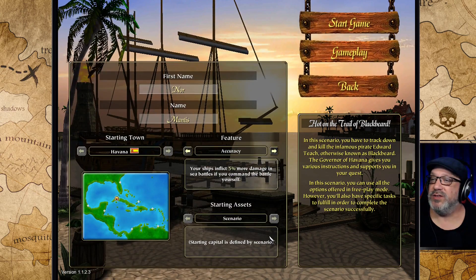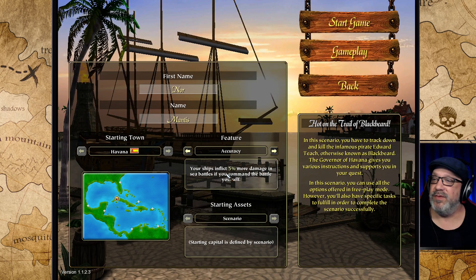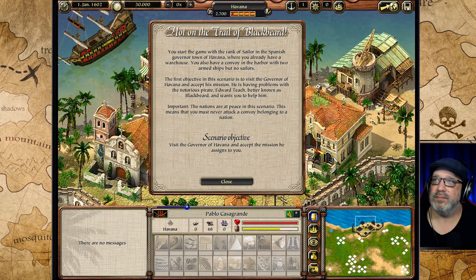We're going to keep the settings the same, and since I'm going to have to fight him in naval combat, I'm going to take accuracy again. You start the game with the rank of sailor in the Spanish governor town of Havana where you already have a warehouse. You also have a convoy in the harbor with two armed ships but no sailors. The first objective is to visit the Governor of Havana and accept his mission.